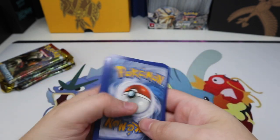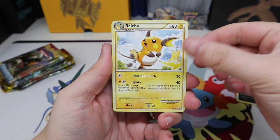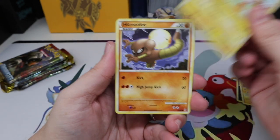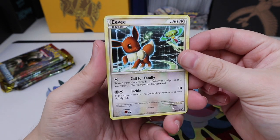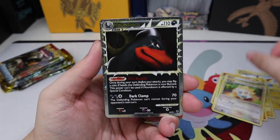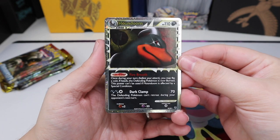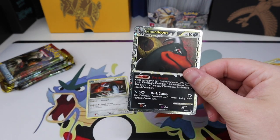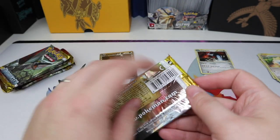First pack, we have Sableye — oh my goodness, look at the adorable artwork! Jolteon artwork, amazing. Hitmonchan, Hitmonchan, Combi, Eevee — really sci-fi looking artwork there. Togepi, oh my goodness. Houndoom Prime! That's amazing, I love the Primes, they are really cool. And a Metagross regular rare. But a Prime on the first pack — that's amazing! I believe we've already pulled a Houndoom Prime but either way, that's really awesome.